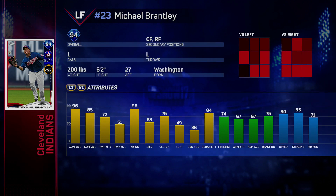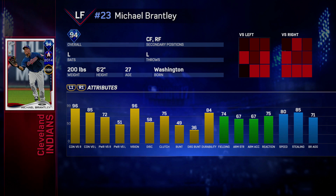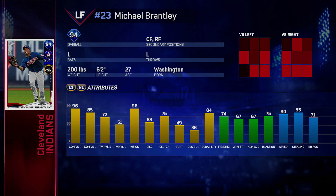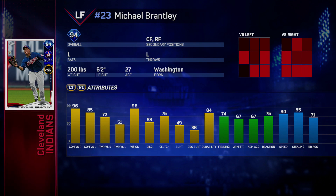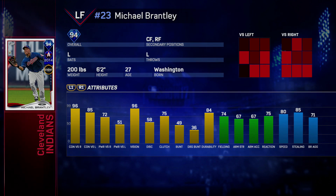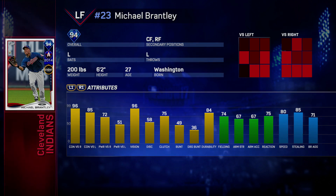Next on our list is going to be this All-Star Michael Brantley that you get for completing — I think it's just the Cleveland Indians collection or team pick. This is not a bad card. I just wish it had a little bit more power. He does hit righties really well and has enough pop to hit bombs. Fielding is actually not too bad for a left fielder — he has above average speed and pretty good fielding. I just don't like the lack of power versus lefties. This card probably comes in at number 11 for me.